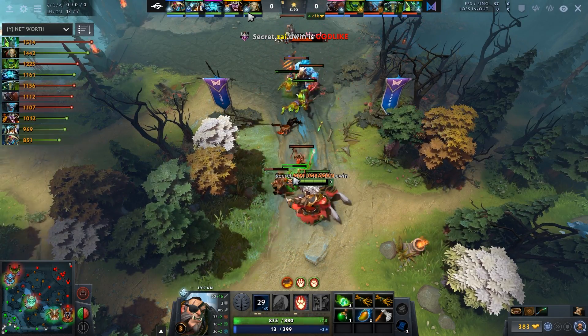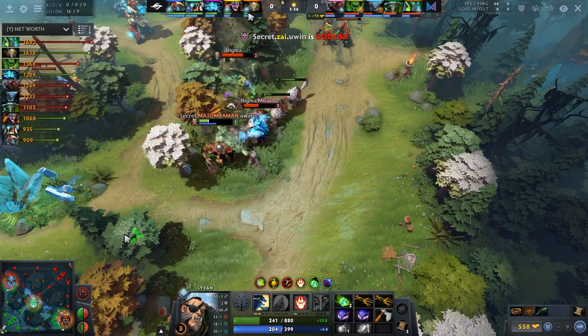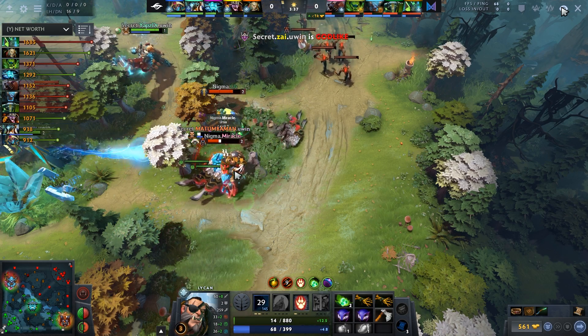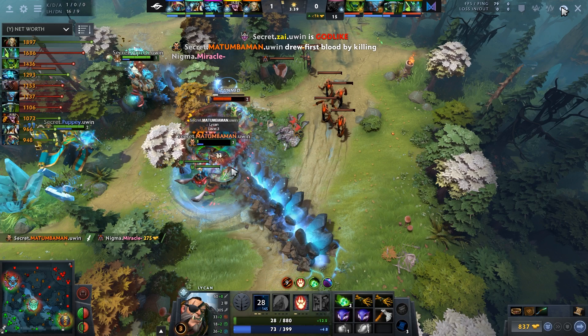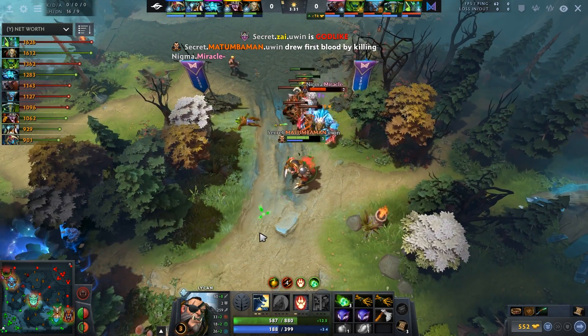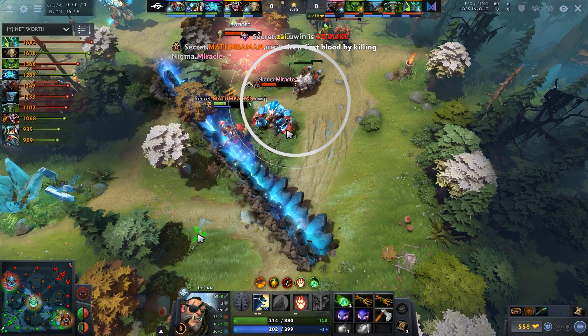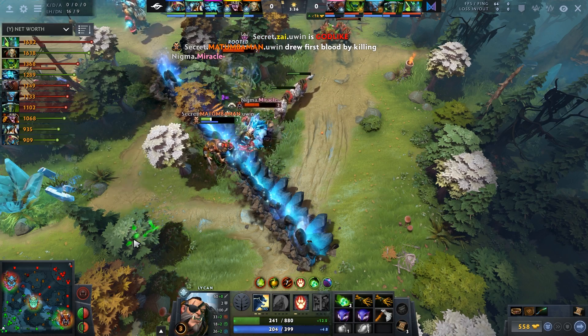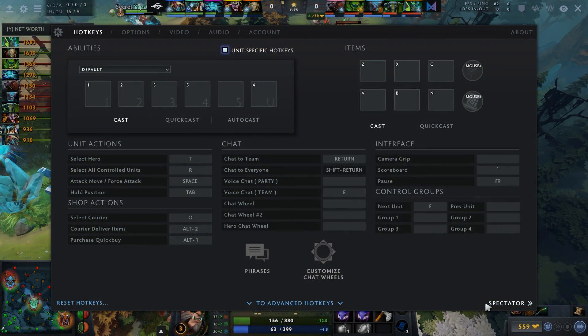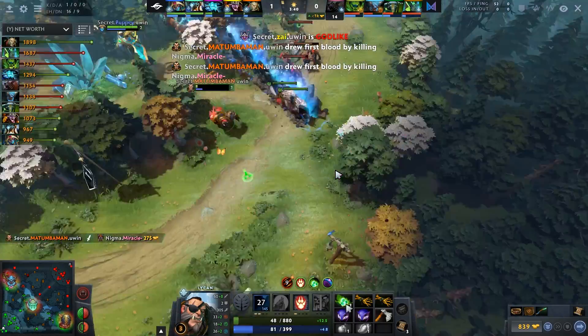Lycan's strength is not necessarily items — while he needs items, he primarily benefits from being a very high level, especially above his opponents. He baits out his opponents and his teammates make a fantastic play securing First Blood. What I want to highlight: when he's running away, his wolves are hitting Miracle the entire time. This additive damage is key — if he hadn't kept wolves on Miracle he might not have gotten First Blood. He likely uses the 'select all other units' hotkey.